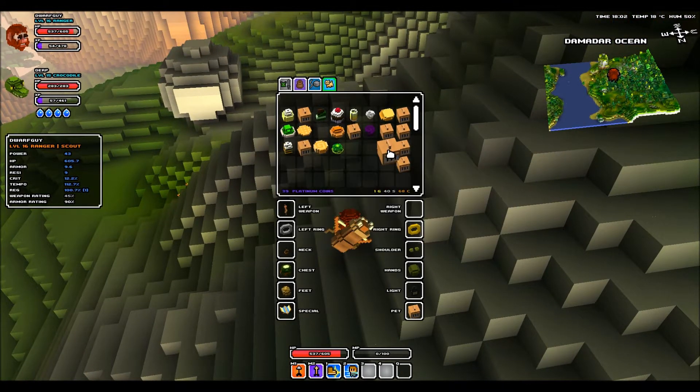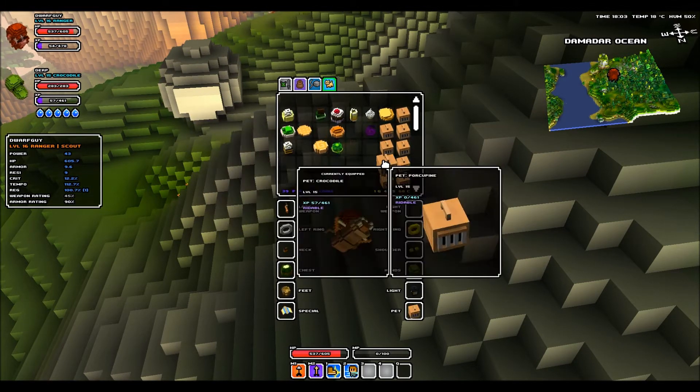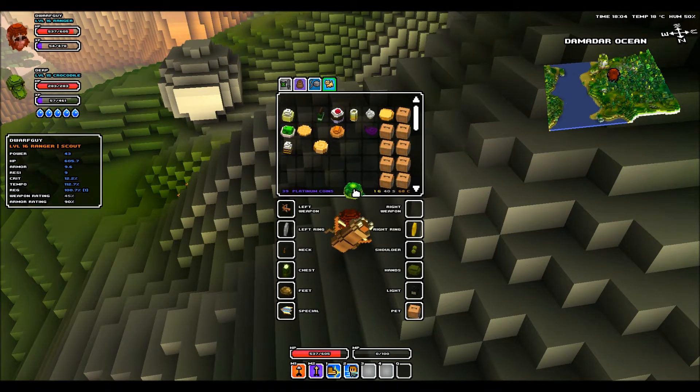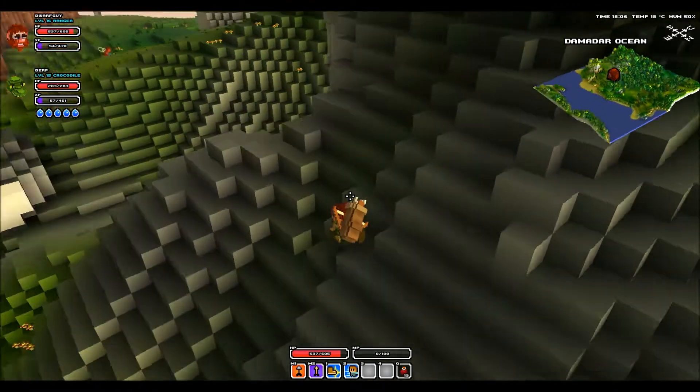I have tons of pets right now — all these things in these little cage things are all pets, and for some reason my awesome turtle pet right here is not in a cage. They are really awesome; they are pretty much tank pets. If you've ever played WoW tanking or any other game, it pretty much takes all the damage for you, so he's got a ton of health for tanking.